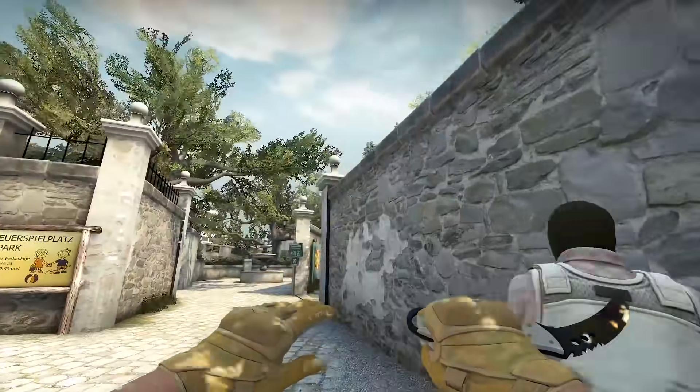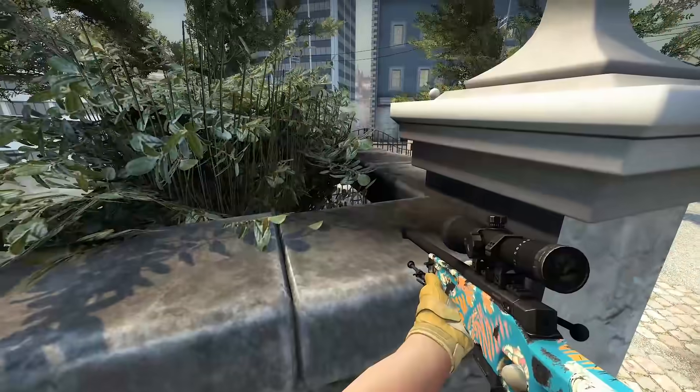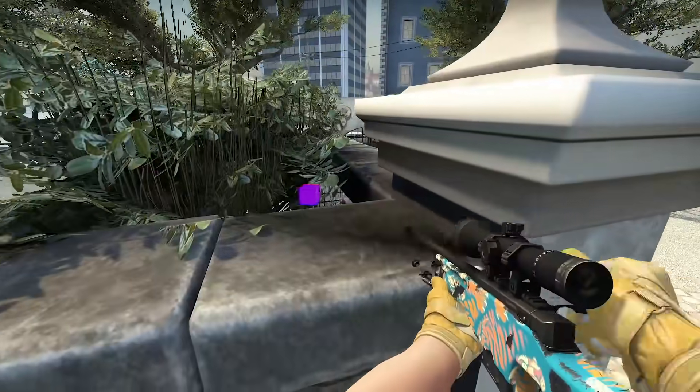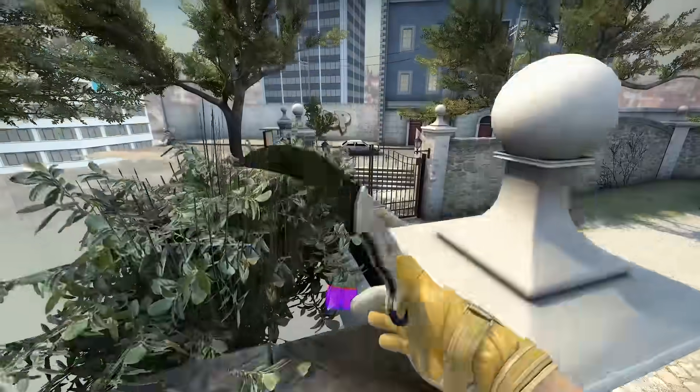From an enemy's side though, you could only see a blank stone wall. Also keep in mind that you can't wallbang here — you can just potentially get the info and be more prepared for an upcoming duel.